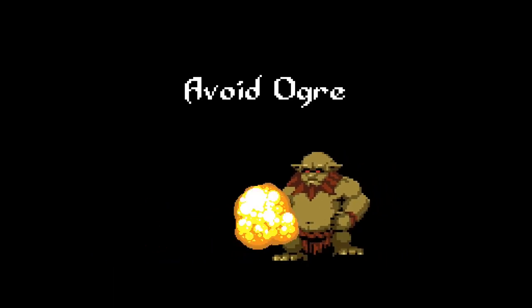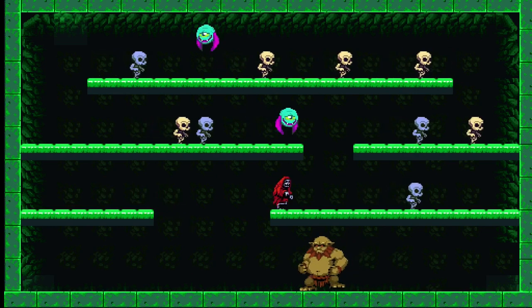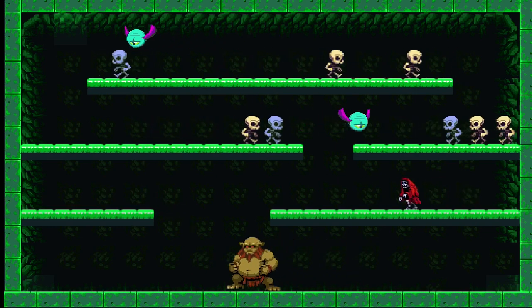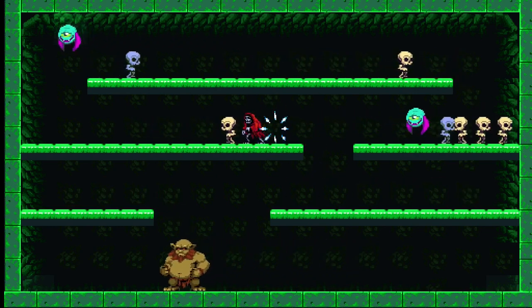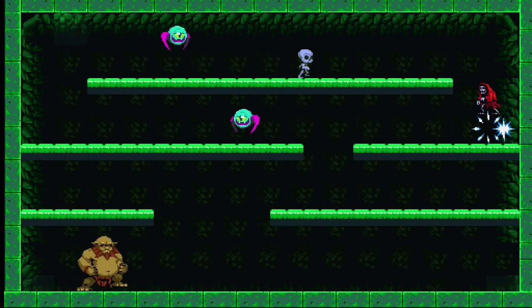We get our next cutscene telling you to avoid ogres. We still have the flying eyes, we have our skeletons, and after collecting all these souls, we'll have to go back down to the bottom to get out of the level and avoid that ogre.